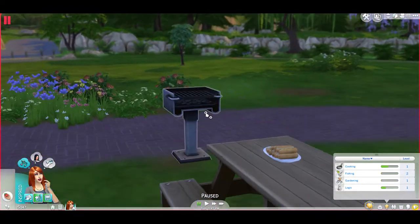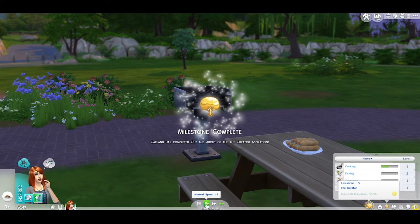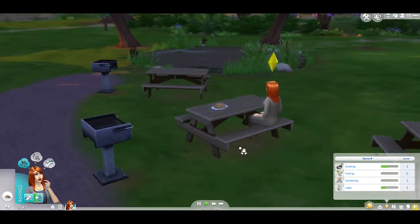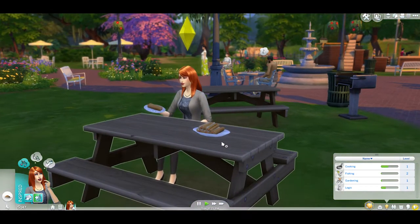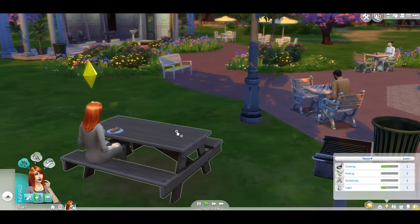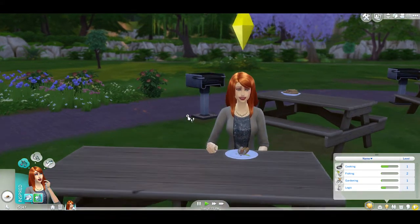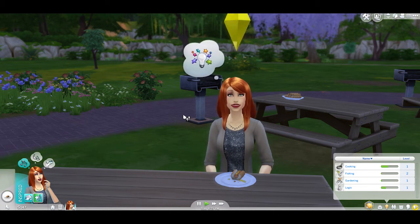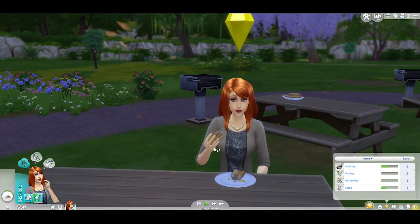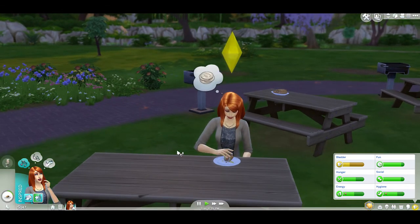She needs to eat this food — I'm going to run her over there. She's already completed the first milestone, which is a big deal. The curator aspiration is the best one to pick for a Legacy Challenge because you have to pick up stuff anyway. Your only way of making money in the beginning is collecting, and it's way more profitable than going to a job. I don't think jobs are really worth it a lot of the time. After she eats I'll take care of her bladder need.